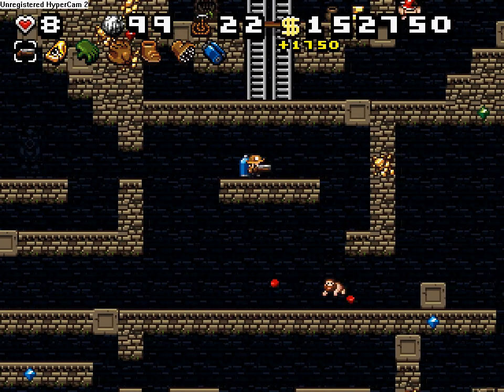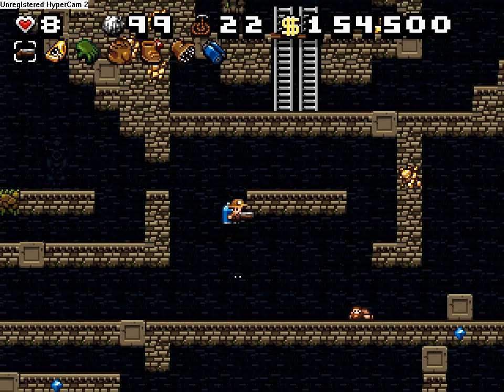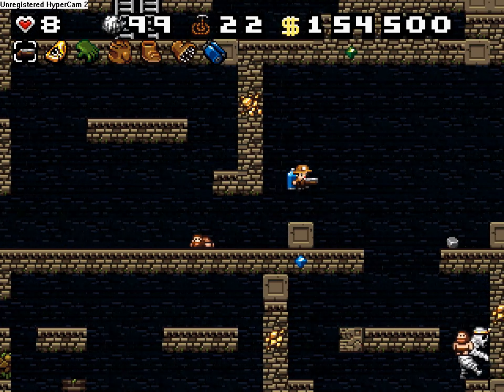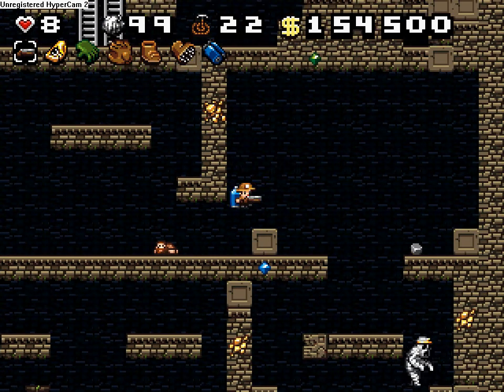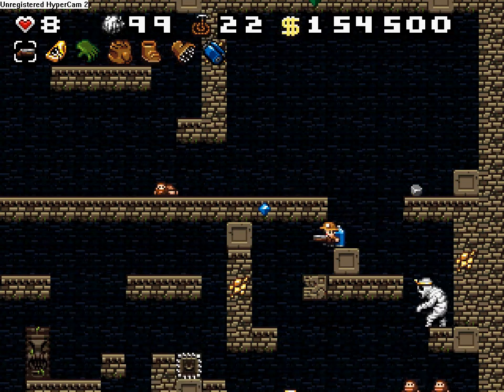As you can see, there's new enemies up there — Cavemen Chieftains, I just pretty much call them that. They just jump around erratically. He carries the most powerful weapon in the entire game. However, I don't think I can get it properly.